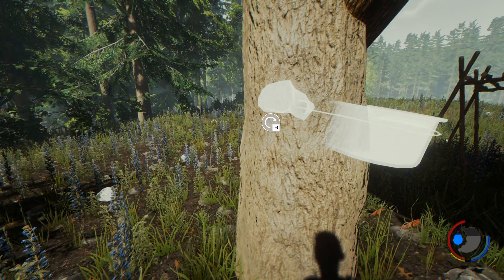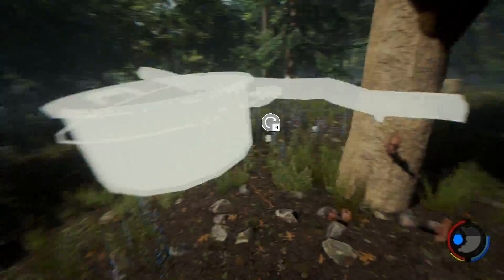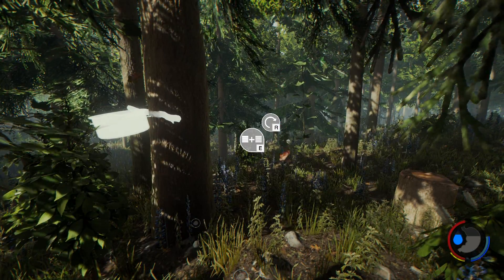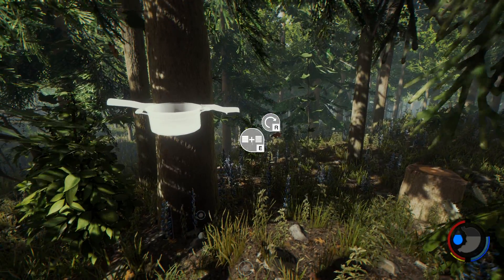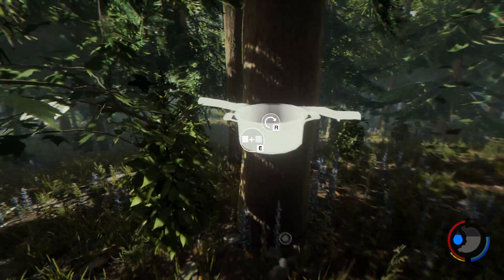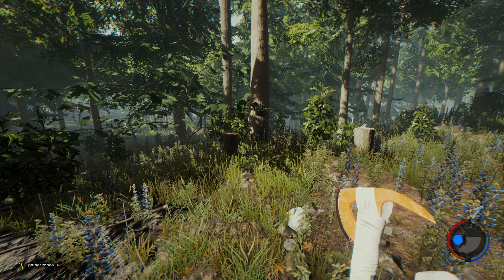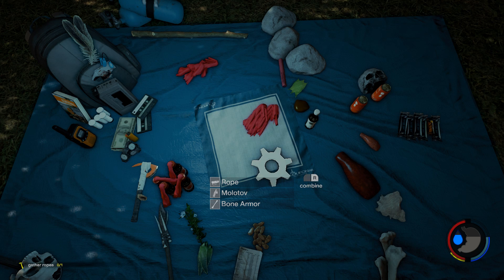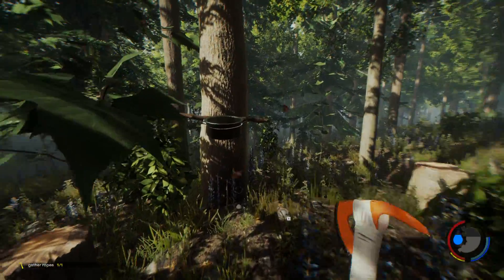Sap collector — how do you construct one of these things? Just place it somewhere? Does it have to be in a specific type of tree? Okay, yeah. Let's see if we can make a rope here real quick. There we go — we have a rope. Water skin is definitely something we're going to want to make. I'm going to try and make one of those here in a second.